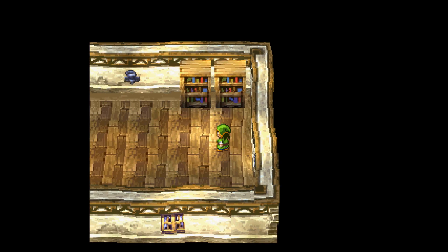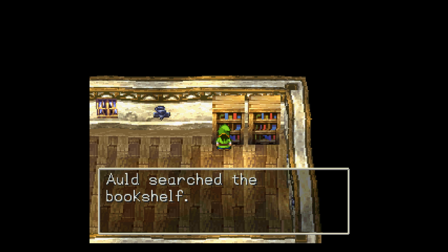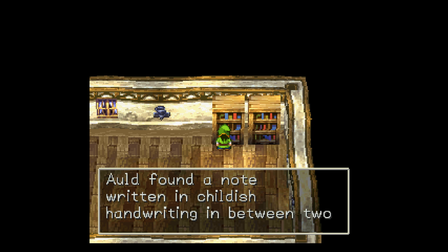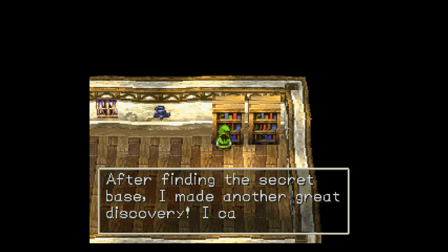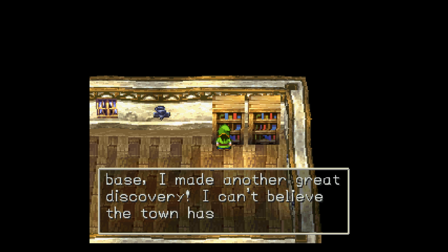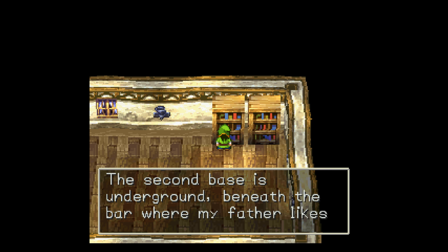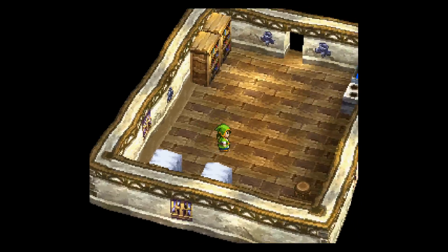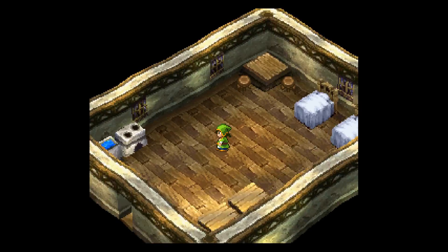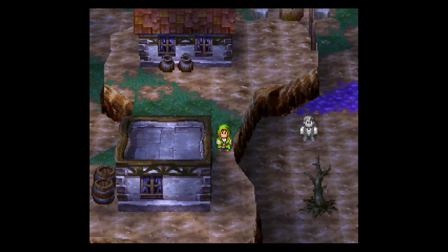Let's head in here. Ald checked the bookshelf — there were no special books. Ald searched the bookshelf and found a note written in childish handwriting in between two books. Will you read it? Yes I will. After finding the secret base, I made another great discovery — I can't believe the town has a place like this. The entrance is under the pointed tree, near my markings on the cliff. The second place is underground, beneath the bar where my father likes to go.